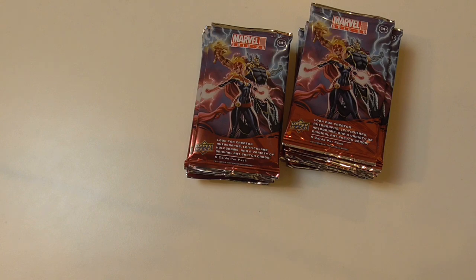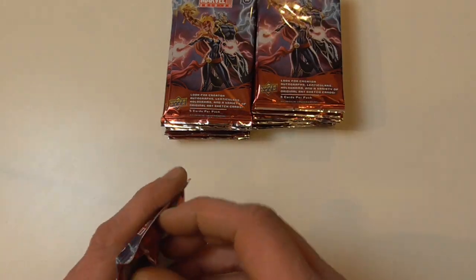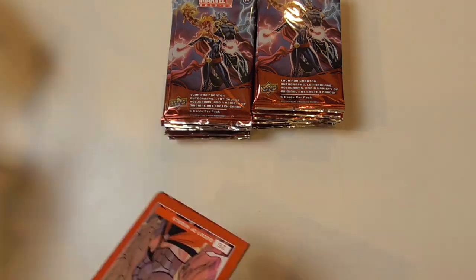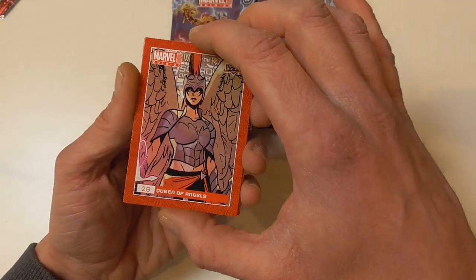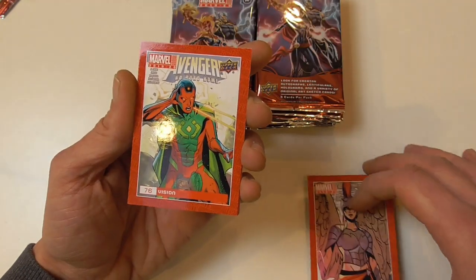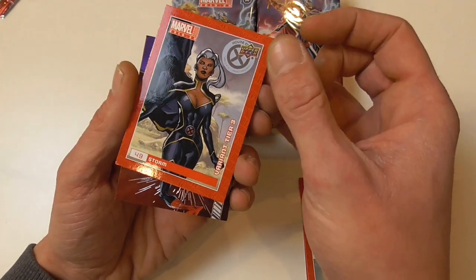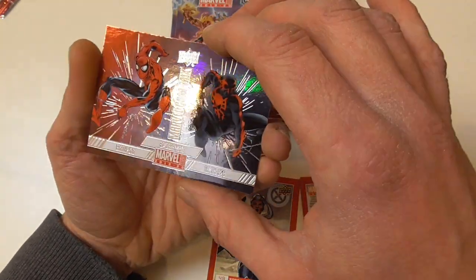Let's see how these look and what we can find. I've seen a previous break of these on Kyoto Combat Games — I'll leave a link in the description. I'll try to give a summarization of the odds as best I can because these are quite annoying with the recent Upper Deck sets. Here we have the Queen of Angels Vision Storm variant tier 3.